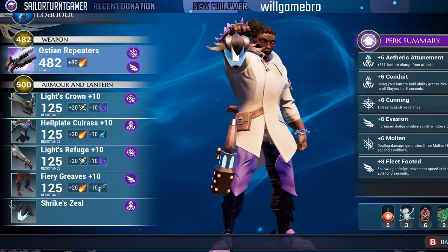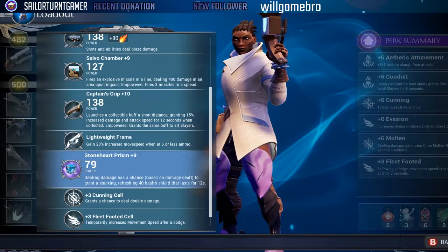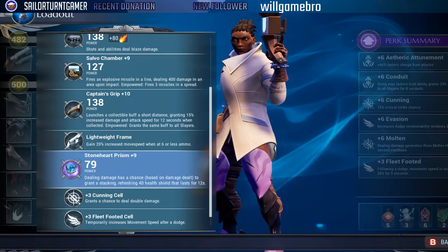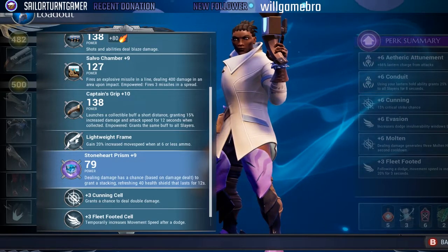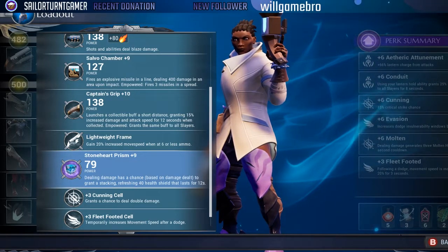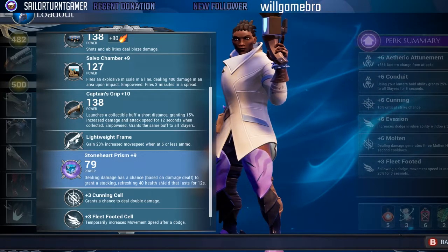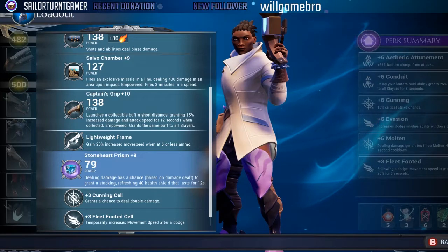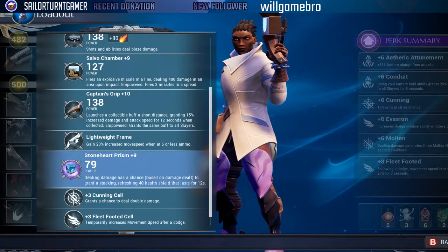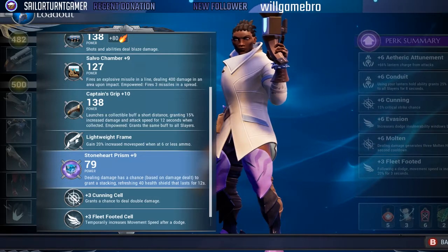On top of all of that, let's not forget Stoneheart Prism, which is stacking and stacking that shield every single time you deal damage. This shield only affects you, but in theory it keeps you incredibly safe — as long as you're shooting and dealing damage your shield will be so high that hits won't do much to you. It allows you to continuously support your team in a fantastic way.